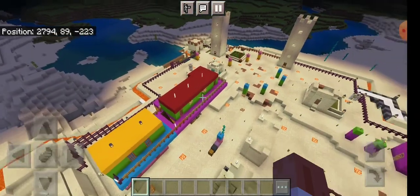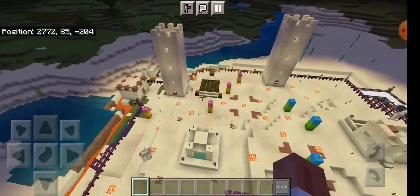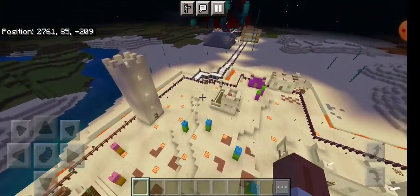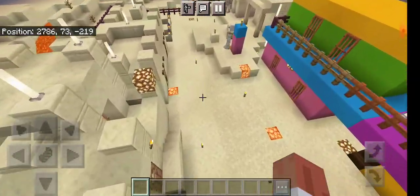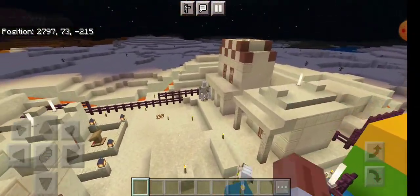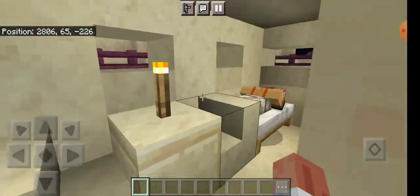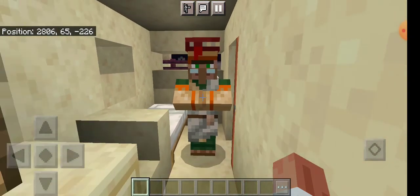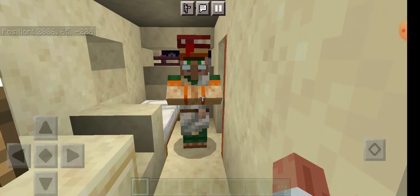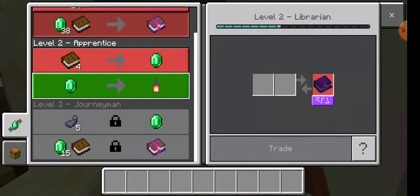There are several iron golems — as you can tell, one, two, three, four, five iron golems. Then if you come in here, you wake this lazy bones up. He trades mending books for 38 emeralds.